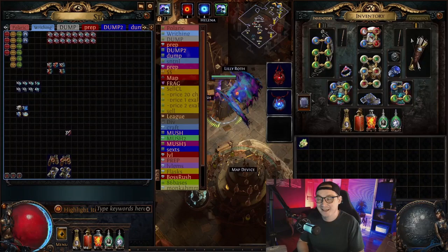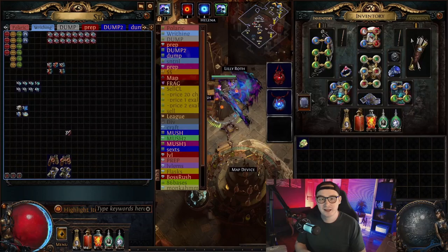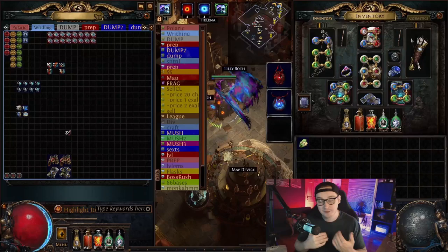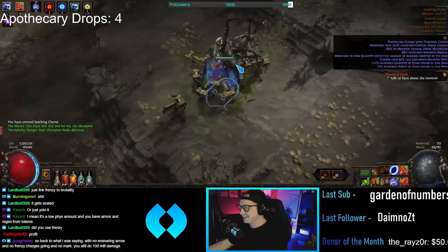That includes the 11 exalts we spent to get all these. I don't recommend spending 10c a piece on these — buy them for cheaper, buy them in smaller bulk, you don't need to run 200 at a time. We did all this in 90 minutes, and that includes being on stream talking to chat and looking at people's POVs. These things take 10 seconds if you have enough damage, and on this Deadeye stacking siege ballista bow you've got more than enough damage.